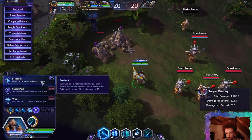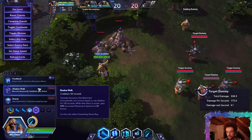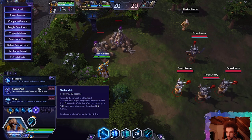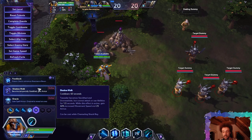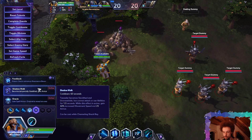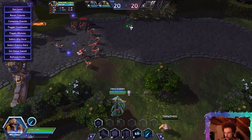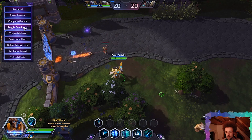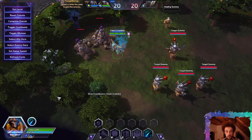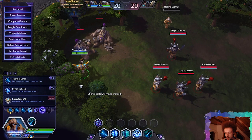Level 13 — Shadow Walk. Tassadar becomes stealthed and unrevealable; cannot attack or use abilities for 1.5 seconds. While this effect is active, gain 40% increased movement speed and 25% armor. This is basically what the old E used to be — glad it's still in the game in some form. If you need extra mobility or anti-CC, you can pick that one up.